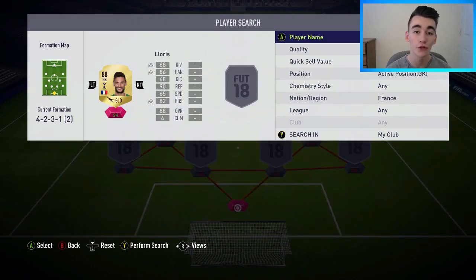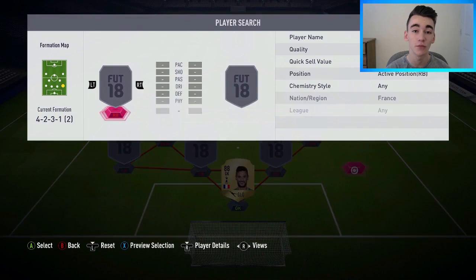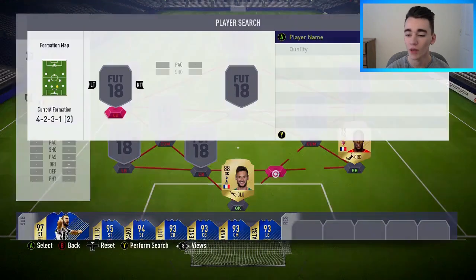We're starting off with the French team in a 4-2-3-1 formation. In goal I've gone with Hugo Lloris, the French captain, bought for 20,000 coins. For me, definitely the best French goalkeeper and one of the best goalkeepers on this game — can make some sensational saves. At right back I've gone with Sidibe, bought for 1,200 coins, a solid fullback, fairly average in game but does a solid job.